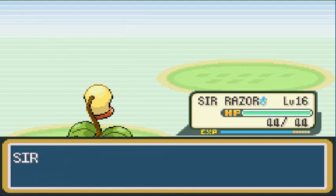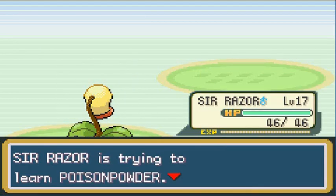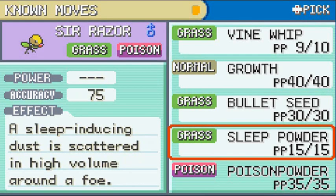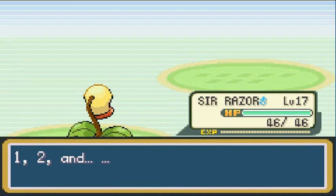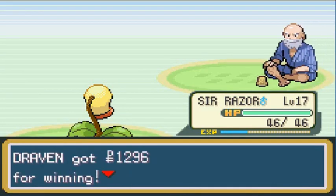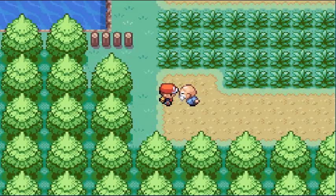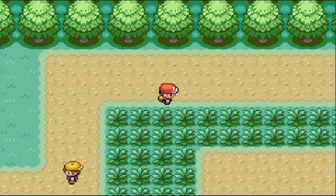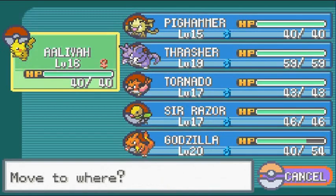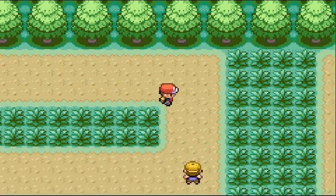Deciding between Poison Powder and Sleep Powder — going with Poison Powder. Eventually we'll be using Stun Spore as a combo move, that's next. Going in order from the booklet. Switching to Sir Razor for the next trainer — Letter C is waiting.